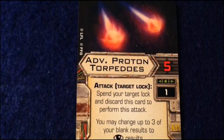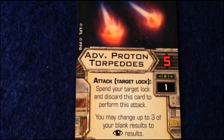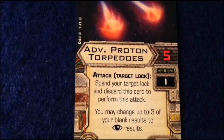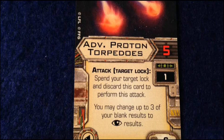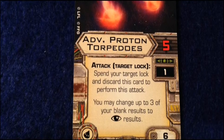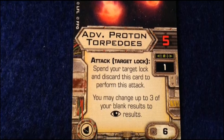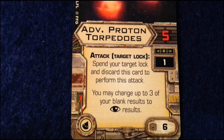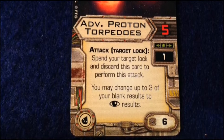Then we have a new type: the Advanced Proton Torpedoes. These are very short range — range one — and require a Target Lock like standard torpedoes, but you roll five attack dice, which is pretty amazing. They also have a great special rule: you can change up to three blanks into focus results. When you fire these off you want your focus token because it's a great combo — you convert blanks into focuses, then spend your focus to turn those into hits, maximizing damage. They cost six points to load, but with a full five hits you can take down just about any starfighter in the game.